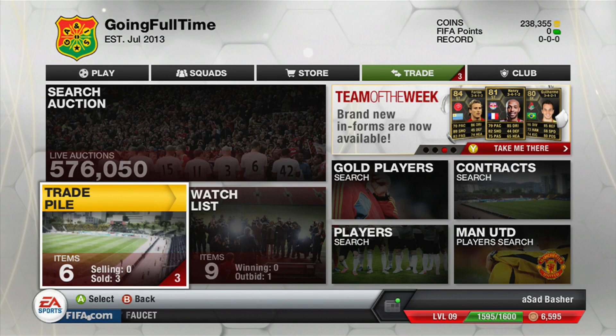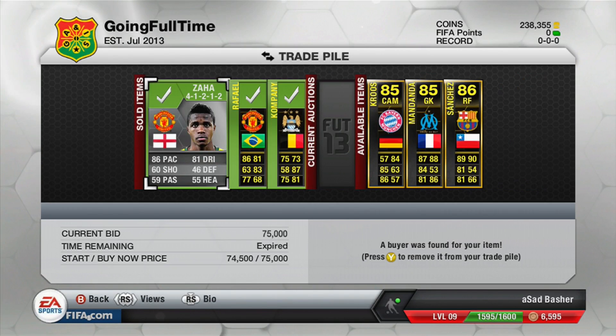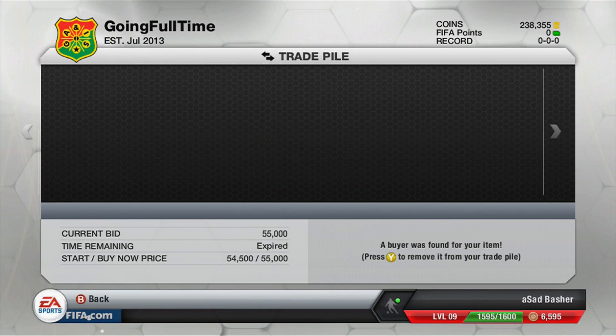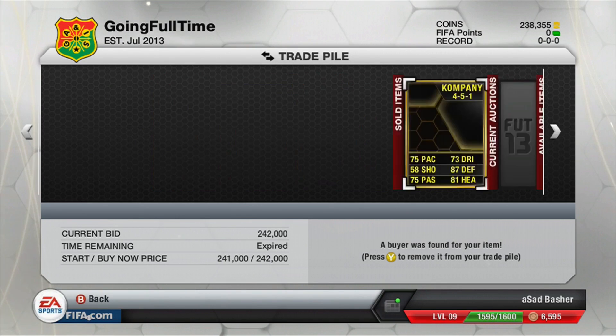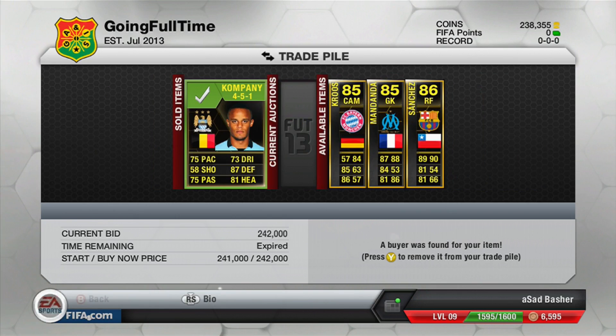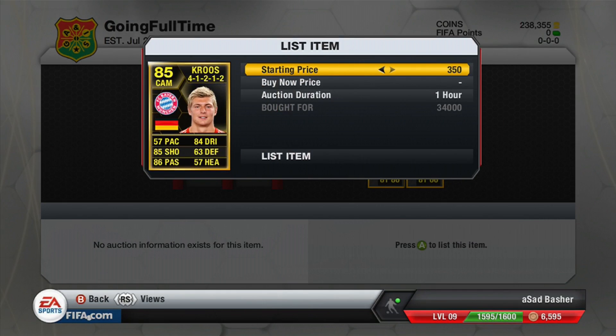We come back and all three items have sold. The Zaha went for 75k, the Raphael for 55k, and then the Vincent Company which we move on for 242. There are three more items left in the trade power now and we don't make great profits on these — these are small profits.